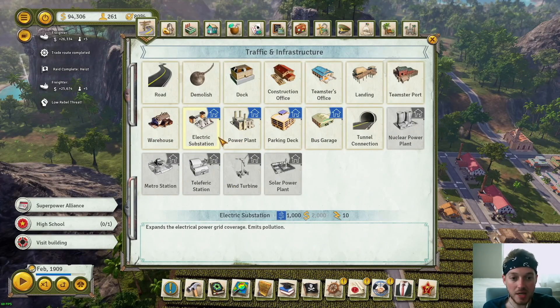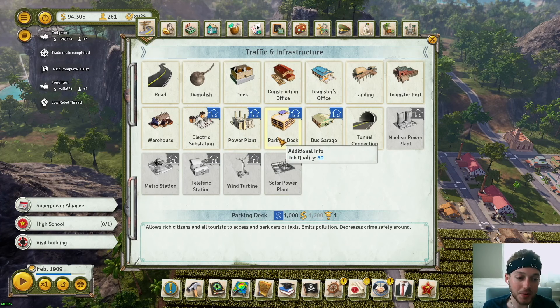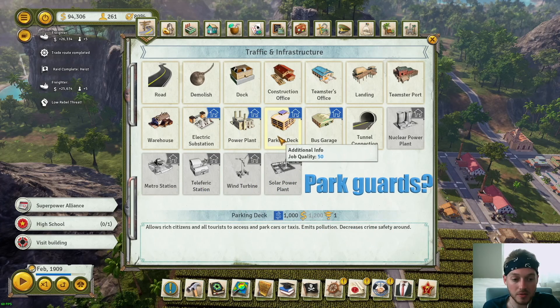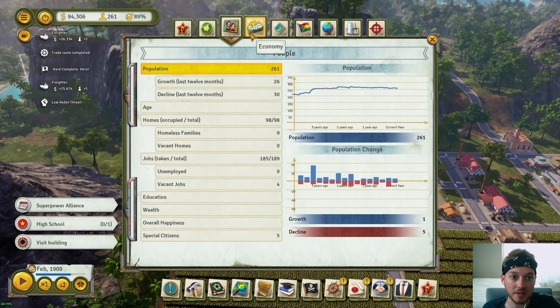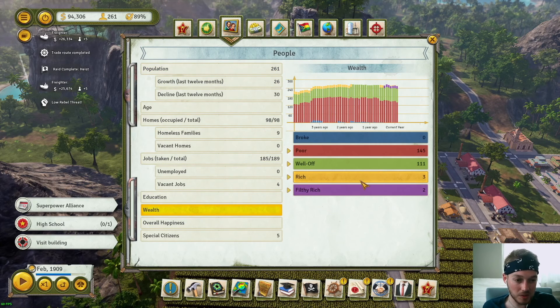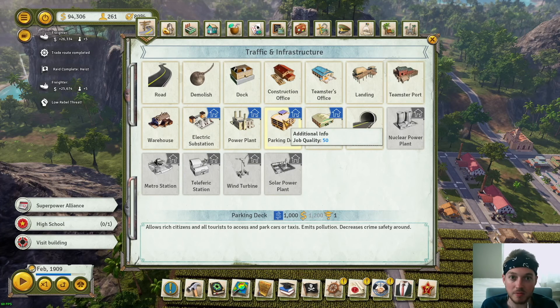We do need a power plant, so we're going to get started on that. I'm probably going to cut and paste a little bit in this episode. I'm not going to worry about a parking deck right now — we don't have enough people. It says it allows rich citizens and tourists to park cars or take taxis. Let's look at wealth: basically we'd be building a parking garage for all five of our citizens who can afford cars. We don't have any tourism — that's not until the Cold War era. So we're not going to worry about the parking deck until then.